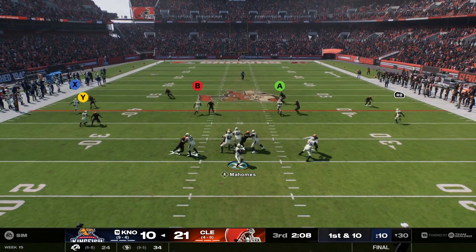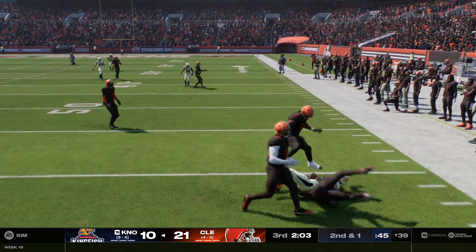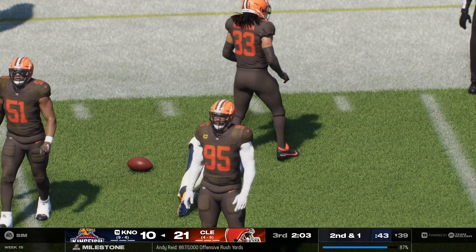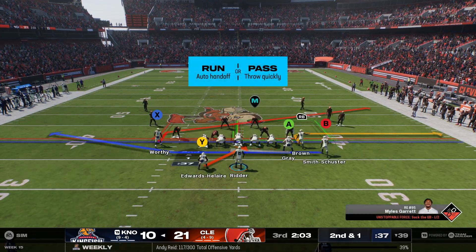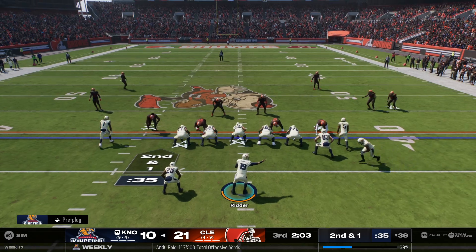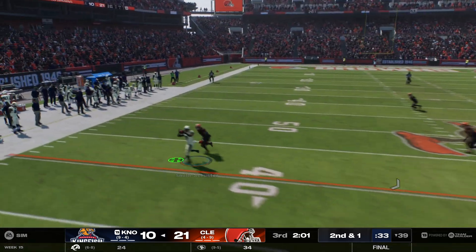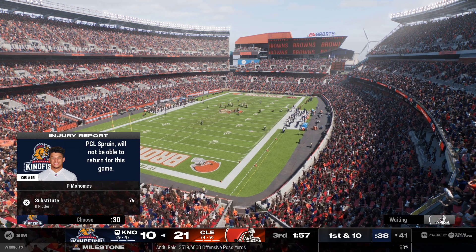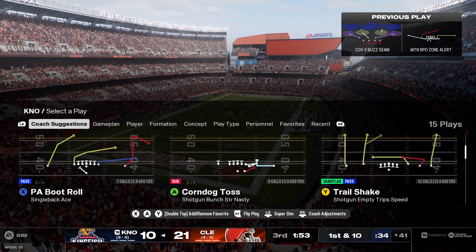On first down, it's Mahomes — off he goes. Now after the play, that's Mahomes who looks to be shaken up down there. Second and a yard. Smith-Schuster the man in motion — gets it away quickly and it's caught, brought down after a short pickup. But that is enough for a first down.